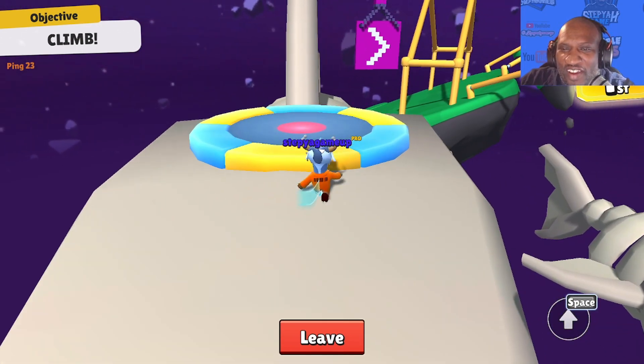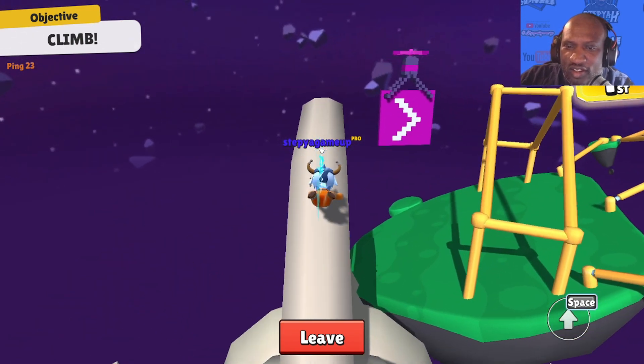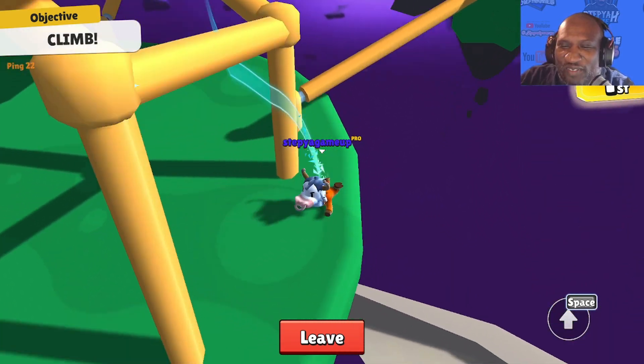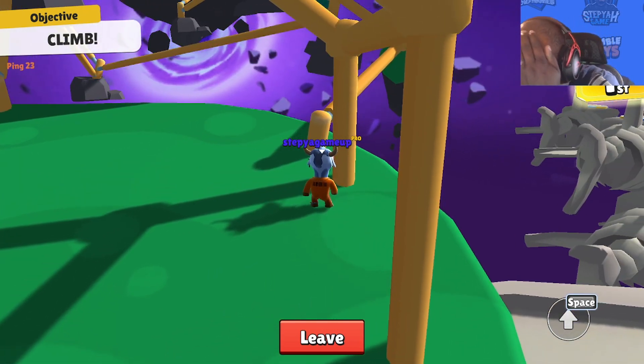We're almost in the home stretch - we have to do this one more time. We approach the shark fin: it's a double bounce, a jump, and a dive right onto the shark fin. Then we jump and transfer onto the platform. We made it! Thank you guys so much, and we'll go again with another video in part three.